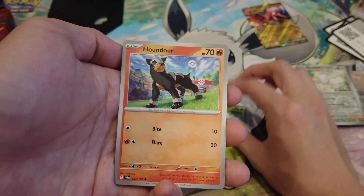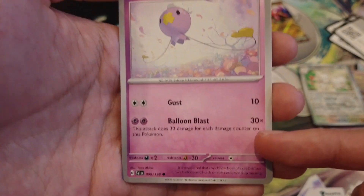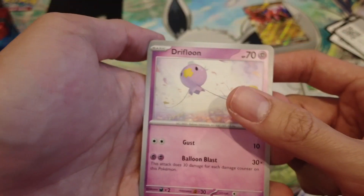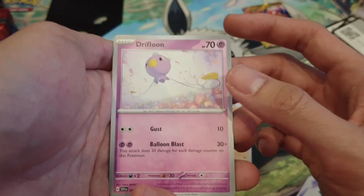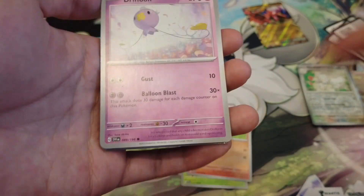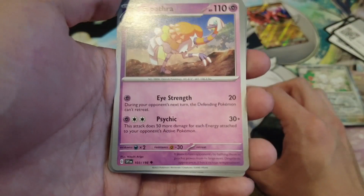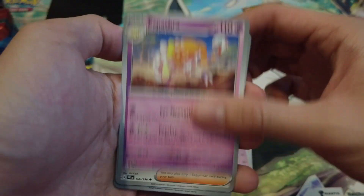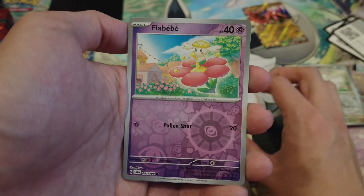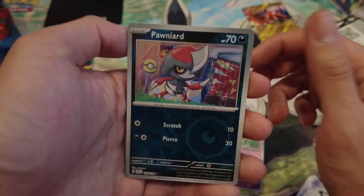From the Scarlet Violet base pack we got Sprigatito, Houndour, and Drifloon — this Pokémon is actually pretty fun. You can see the attack here: Bloom Blast does 30 for each damage counter on it. So with the Gardevoir EX deck where Gardevoir can attach Psychic energies at the cost of two damage, you can essentially stack up damage on Drifloon and swing for like 300 damage with Big Charm from Paldea Evolved. Espathra, Arven, Cacturne, Fomantis — come on, Illustrator rare? Nope, just a Poignard reverse.